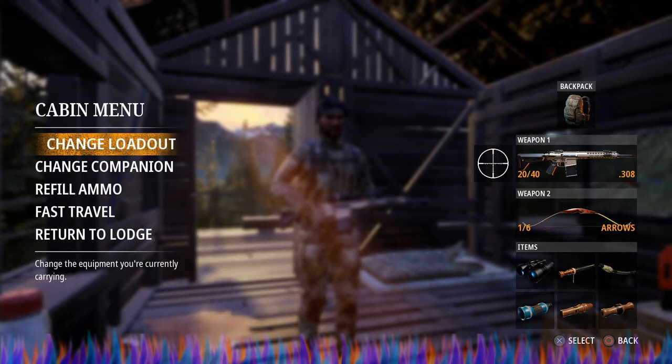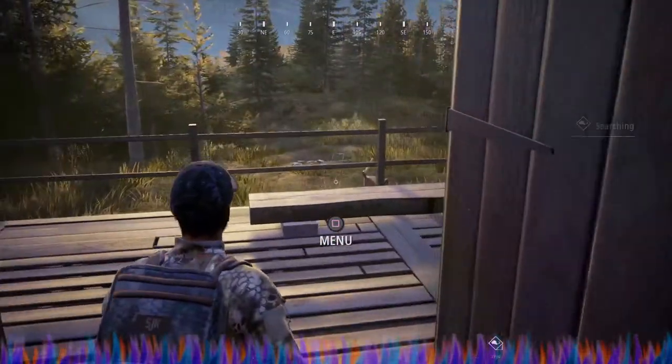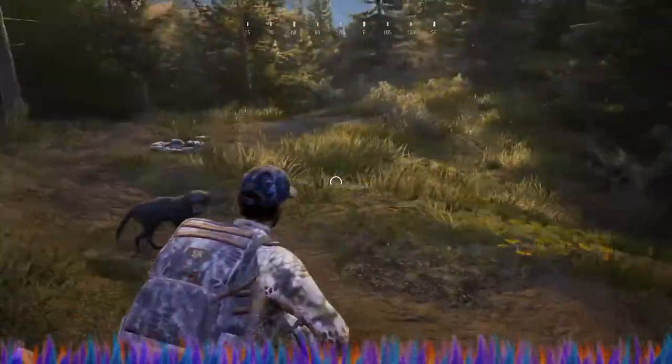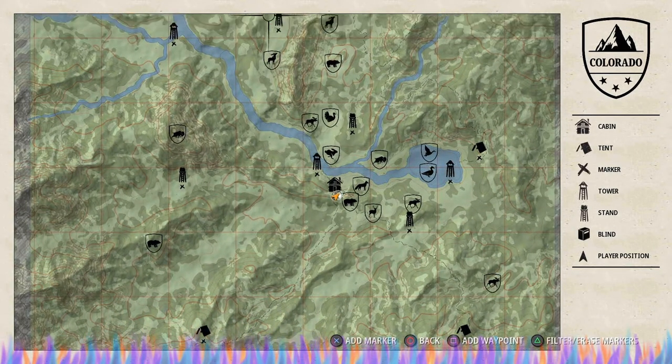Hey, what's up everybody, I am Michael the Arc. Today we're back out here on Hunting Simulator 2. We are going duck hunting and goose hunting, and we're going to do this a little bit different - I'm going to use all of the weapons that are legal for them. First off, I am going to take a new weapon I haven't used yet: it's the REC 10 Flat Dark Earth Cerakote, a semi-automatic carbine in 308. This should be okay for deer.